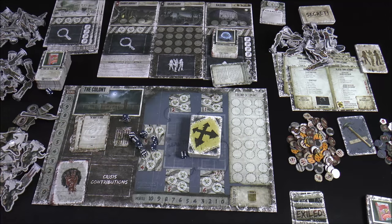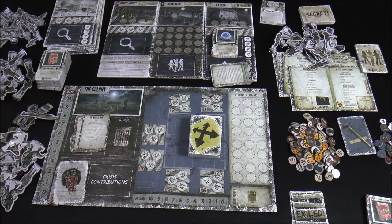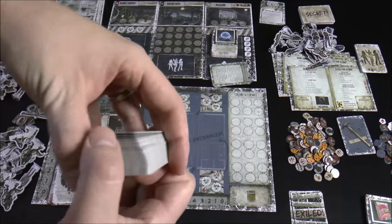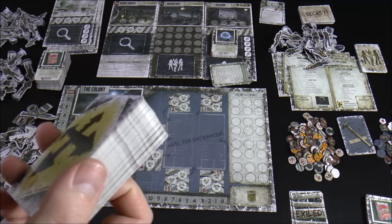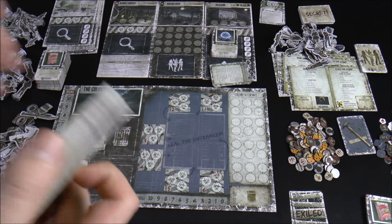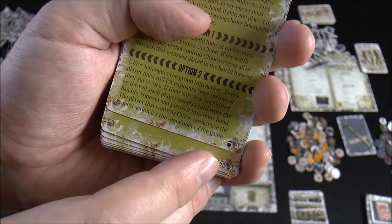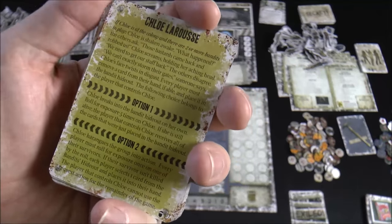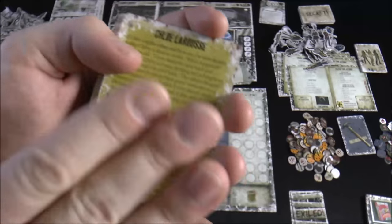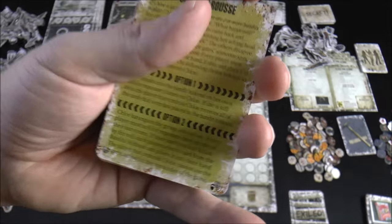You get a whole mess of new dice, including another exposure die, so you can definitely play this on its own. You get a huge stack of Crossroads cards. There is an envelope here — I'll talk more about that in the review. There are some explicit Crossroads cards, identifiable by a symbol at the bottom. You can choose to shuffle those in or not, maybe if you're playing with small kids. We did hit one of these and it was especially brutal.